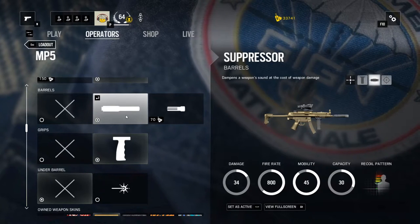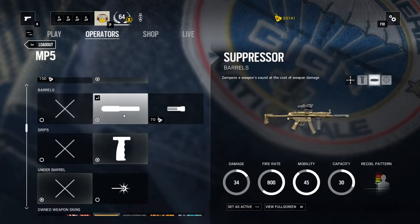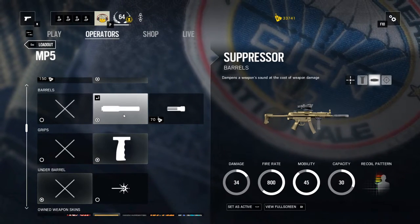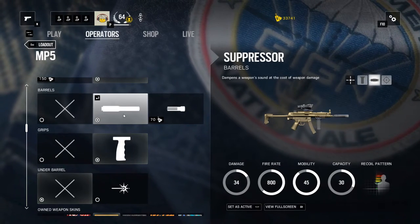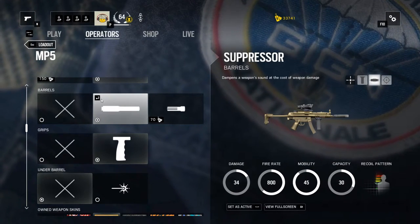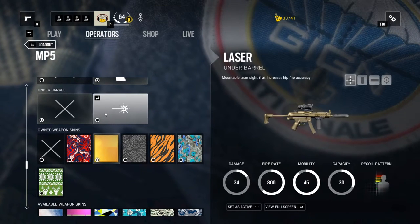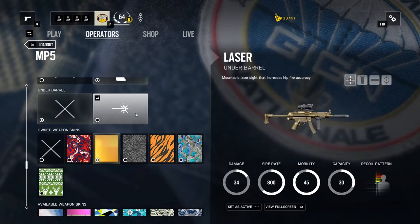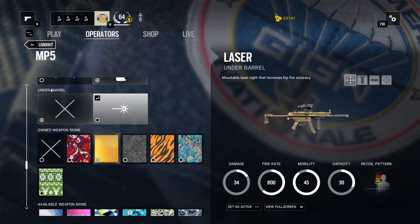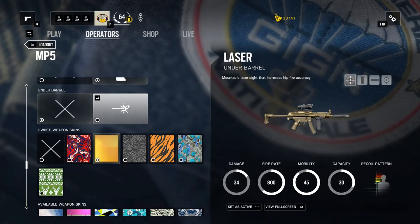I attached the weapon with a suppressor because of the role I want to play with Doc. With Doc, you want to stay in the area to secure it and help your teammates — if they are hurt, you are the one who revives them. Therefore it's important that my position is hidden. The foregrip is pretty standard for controlling the weapon. And I disabled the laser beam because the enemy can see it, especially when they smoke the room or when it's dusty from wall breaches. They can see your laser beam and know where you are.